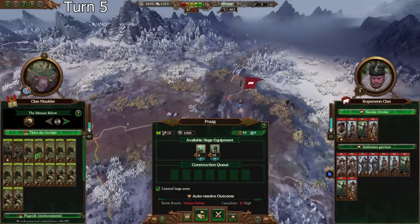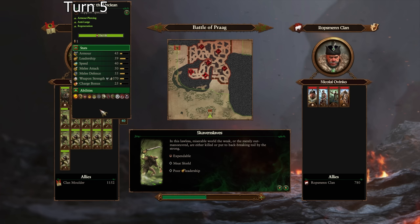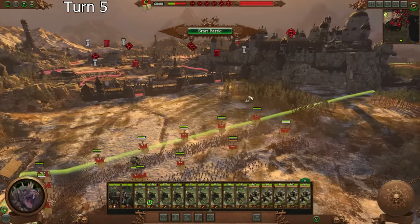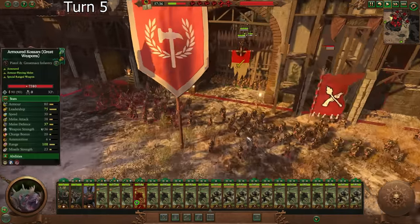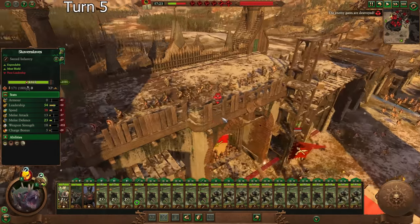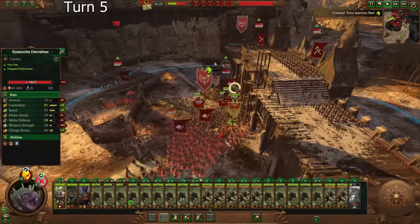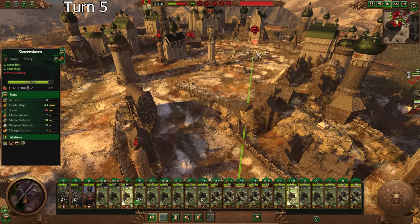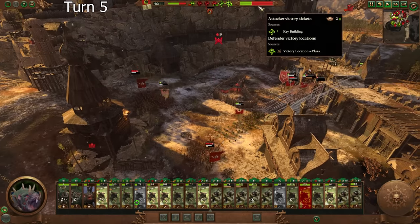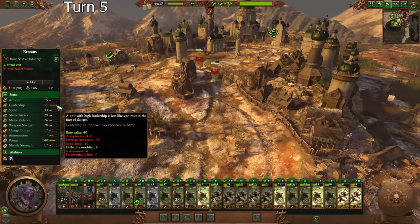We're just going to run it here. Valiant Defeat auto-resolve. I think we can take this relatively quickly and easily — I might even attack from two angles. Some units somehow warped through the gate and got shot because of it. The gate's down now, so we're just going to charge them. These guys are going to be very much a sacrifice — I'm willing to lose some Skaven Slaves here. We're capturing all objectives. Yeah, that's the army losses right there — minus 120. We won through army losses, not just the victory tickets.